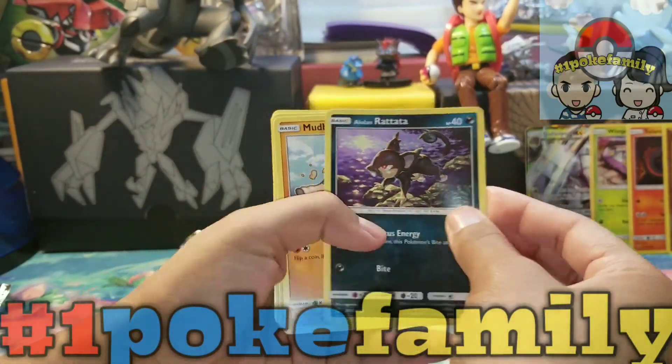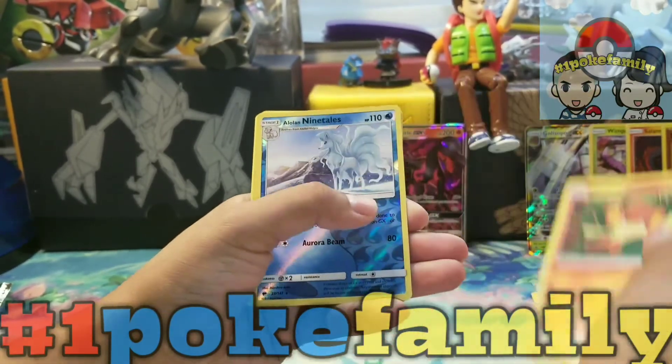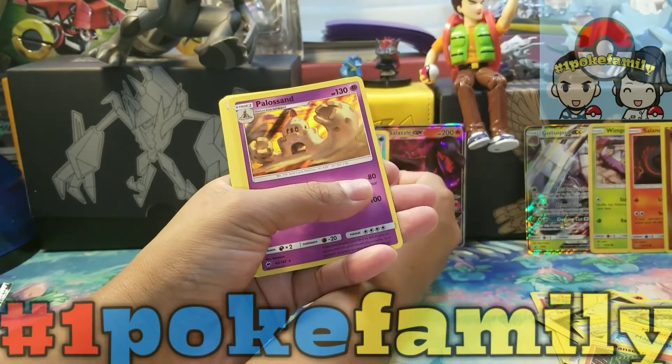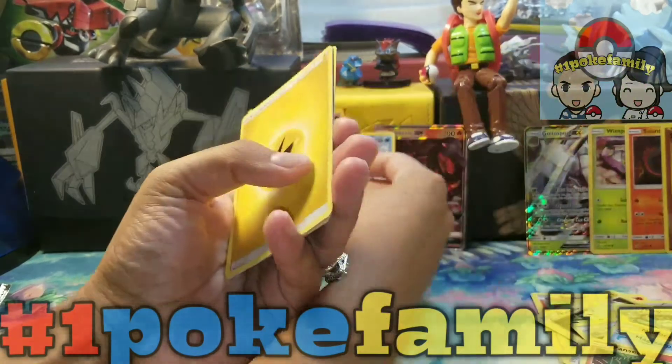We have a Pansage, a Alolan Rattata, a Mudbray, a Magikarp, Pansear, a Reverse Ninetales, and a Holo Palossand. Boo, a boo!